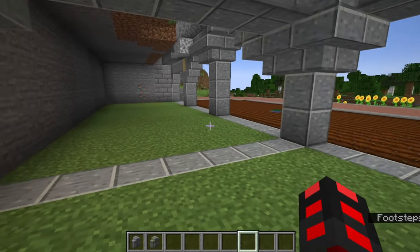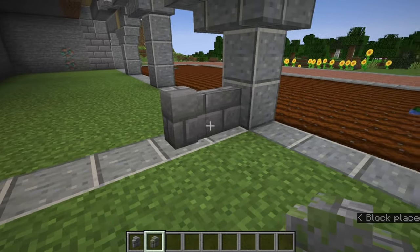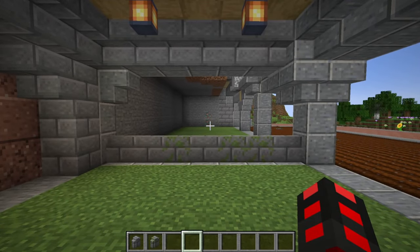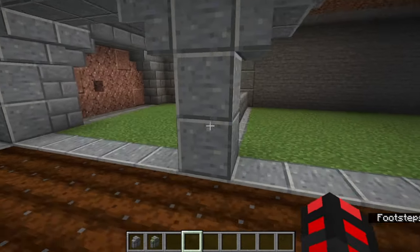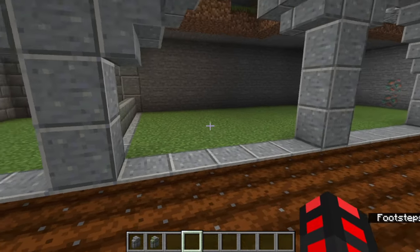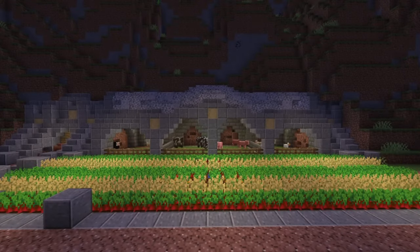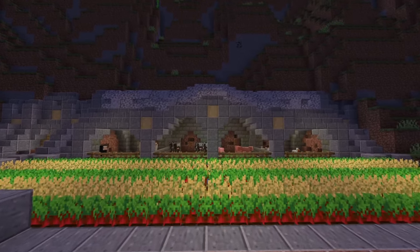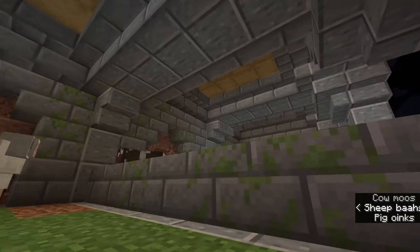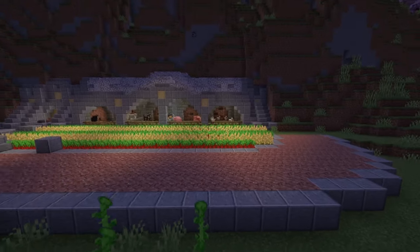Seriously touch up the build with texturing — don't forget mossy blocks exist. My final thing to say about these pens before showing the completed version: divide them up. You can see I have a line of polished andesite going across the top. With a little bit of texturing here and there, you now have a divider. Add fence gates if need be, but I consider it not necessary since these pens are small. Right here you can see the granite's textured, the stone bricks are mossified, and there are animals in here with that nice ceiling design and lanterns in the middle.